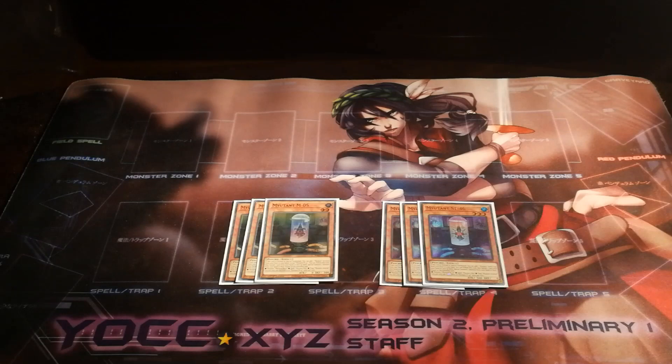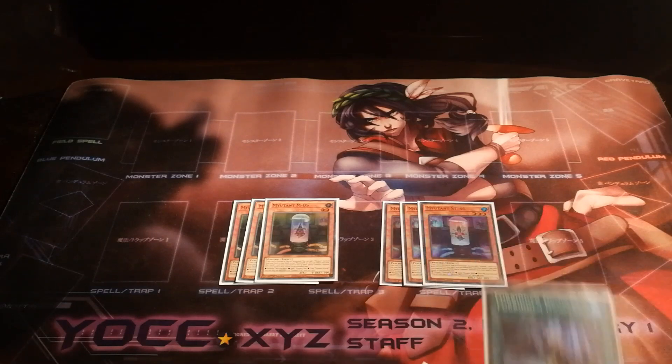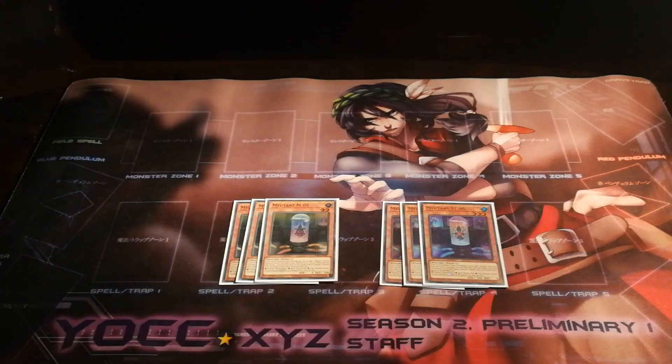One of the biggest limitations with mutants at the moment is in the way they summon out their boss monsters. Each of these mini mutants tribute themselves and banish a card from my hand or face-up on my field as a cost to activate an ignition effect. What this means is that unlike a card like Droplets where I can activate a card and then chain Droplets to use a spent resource as cost, any resource I'm consuming for my mini mutants is a live resource. This leaves me with two hard choices: either I banish a card from my hand, forgoing activating it, or I banish a card face-up on my field to summon out my boss monsters.